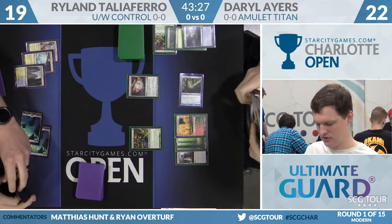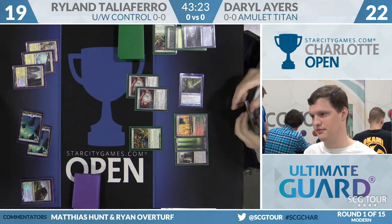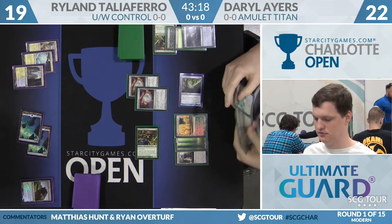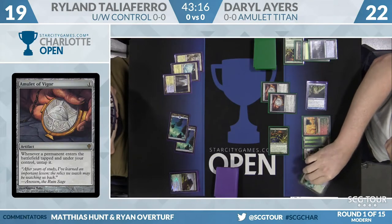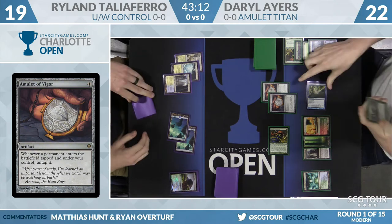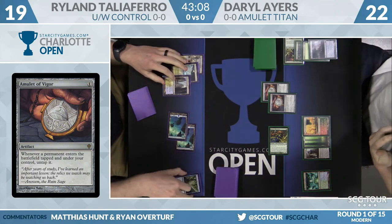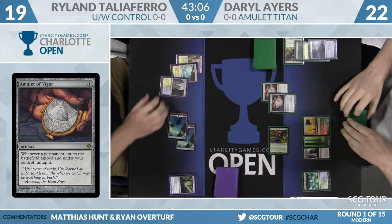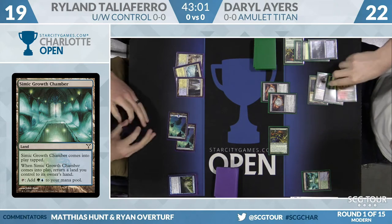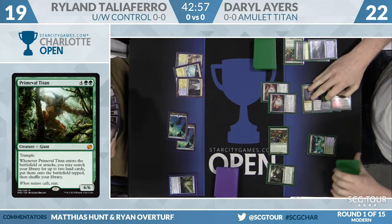Now Daryl's going to make that play. He drew his Bounce Land, so he taps to make mana off Spreading Seas and makes a second Amulet of Vigor. This is his big turn. He uses Sakura Tribe Scout to put the Simic Growth Chamber into play — with two Amulet triggers, it untaps twice. Now Daryl's going to bounce the Cavern of Souls that's under the Spreading Seas, making sure to use the Tribe Scout first. Cavern will name Giant, and here's an uncounterable Primeval Titan from Daryl.